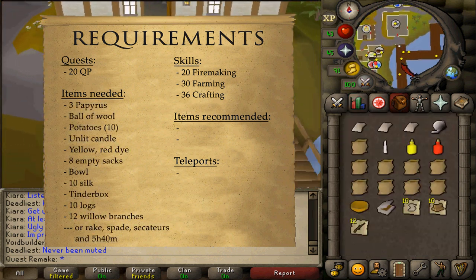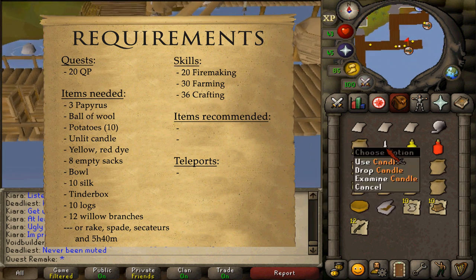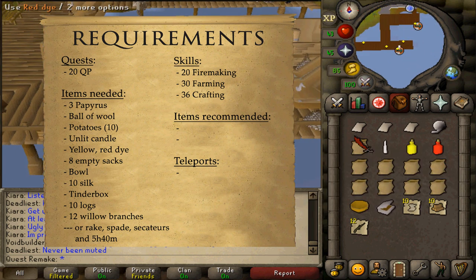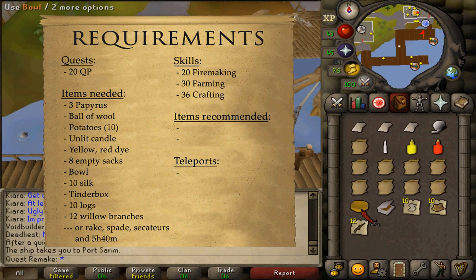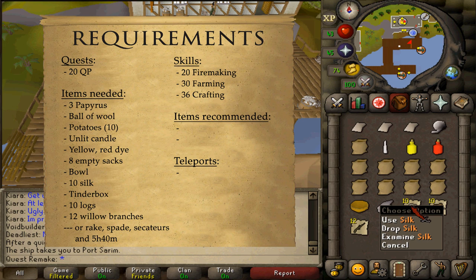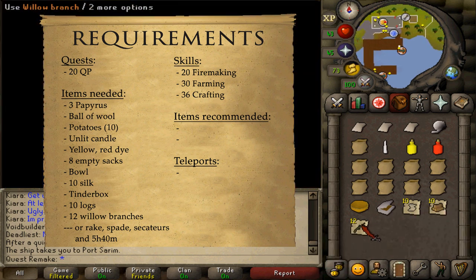For items needed: 3 pieces of papyrus, a ball of wool, 1 full sack of potatoes, an unlit candle, a yellow and a red dye, 8 empty sacks, a bowl, a tinderbox, 10 silk, 10 regular logs, and 12 willow branches.